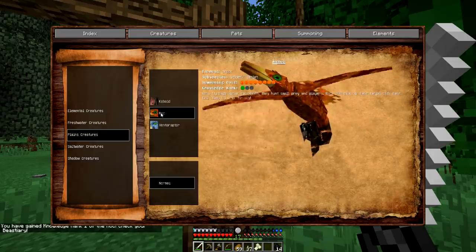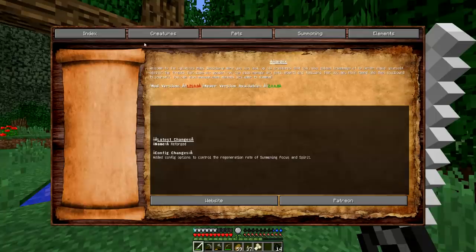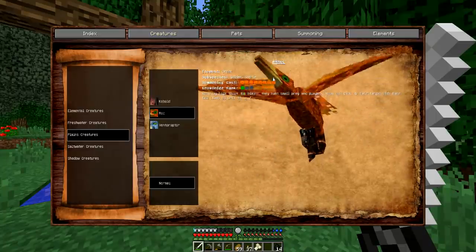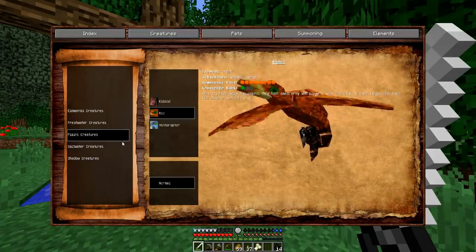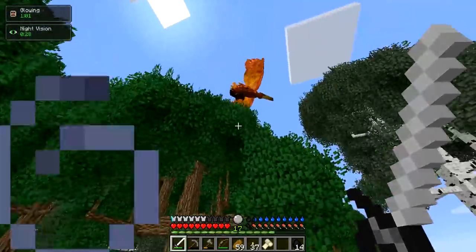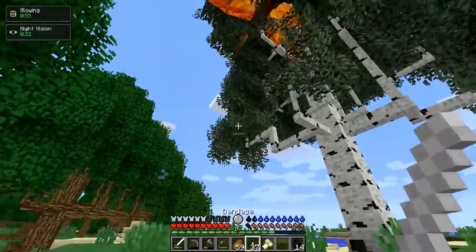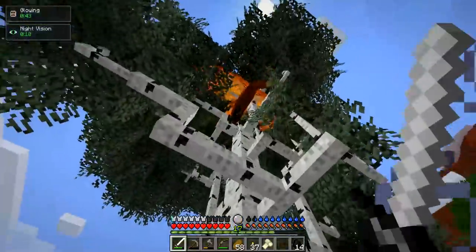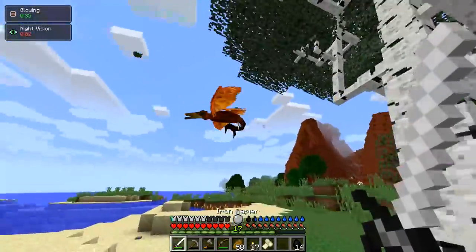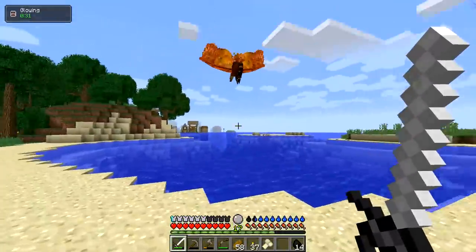Creatures - that's a planes creature. Hello, why'd you make so many noises? Planes creature subspecies, summoning costs, knowledge rank. They don't tell you how to tame them. Oh yeah, here we go. Come over here - you want to be a bitch now and I want to fight you? That's right, come down. He's being a bitch, come down here. Oh, I hit him with a tree! That's how you do it - come here, I'm not afraid anymore.